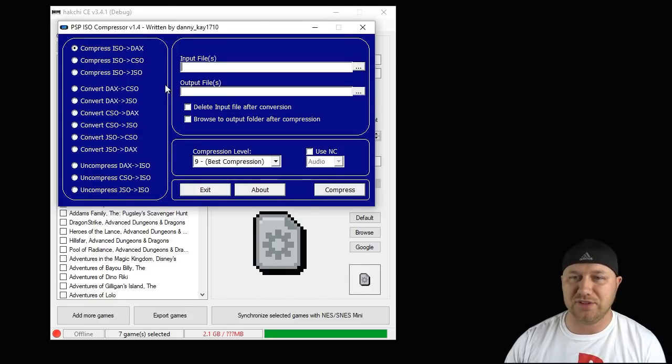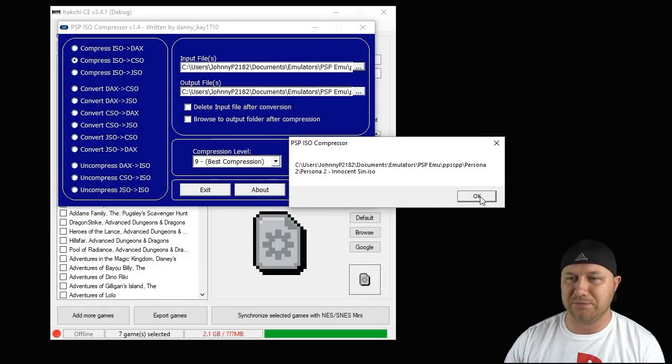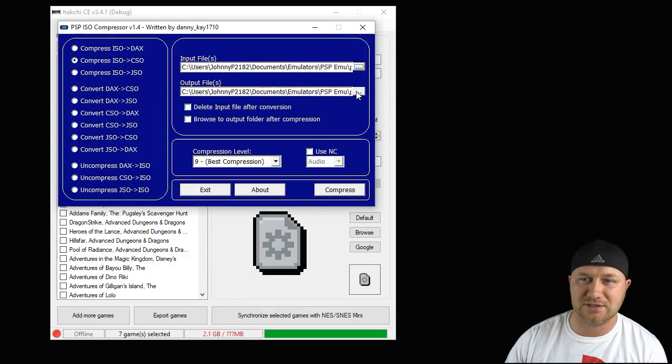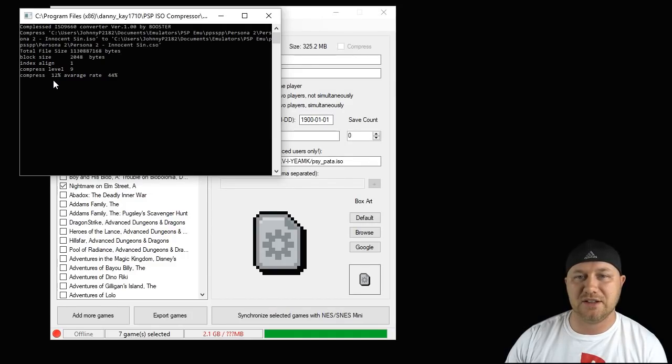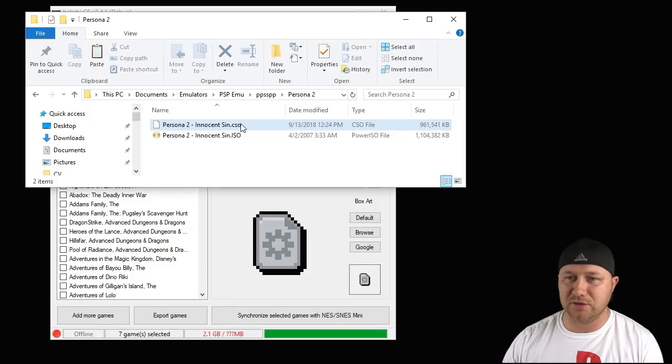These games can get pretty big, so I've included in my description a program called PSP ISO Compressor. Once you open it, go to Compress ISO to CSO — CSO stands for Compressed ISO. Hit the button with the three dots to browse to the file you want to compress. We're going to do Persona 2: Innocent Sin — hit Open. You'll get a message clarifying the file you want to compress, click OK. Then select your output directory by hitting the three dots again — I always put it in the same folder as the original file, then hit Save. Select your compression level — 9 is the best, it makes it the smallest and doesn't affect gameplay at all. Hit the Compress button and you'll see a dialog box showing the compression method and rate. Here's the new compressed CSO file — it looks like it took about 150 megabytes off, which is a significant amount.